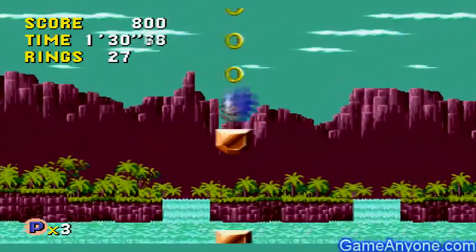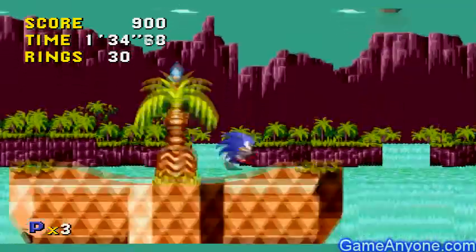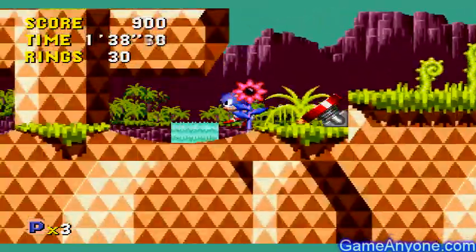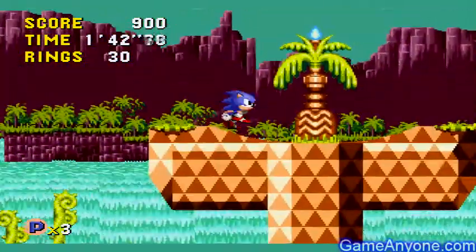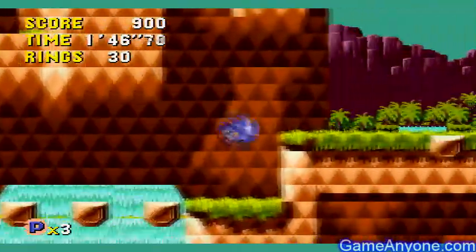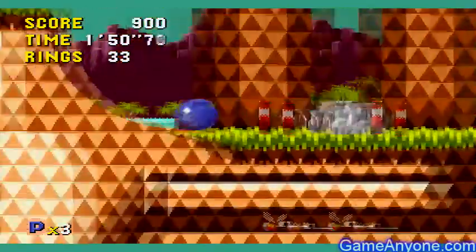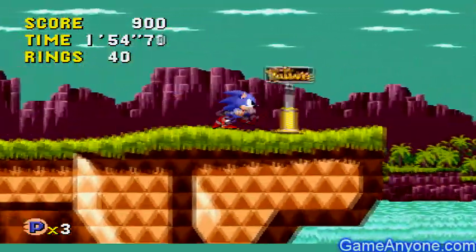There are a lot of these floating blocks all over the levels. As you can see in the bottom left, our live counter is switched to a P, meaning we're in the past. And if we were in the future, it would be an F instead. Pretty awesome. So let's go down here — our roboticizer is pretty close.